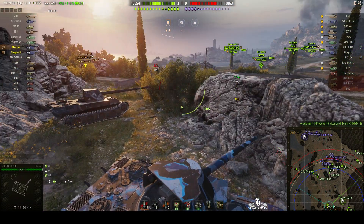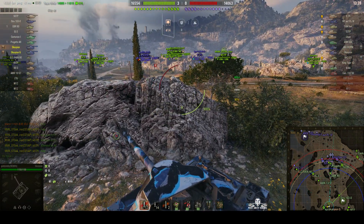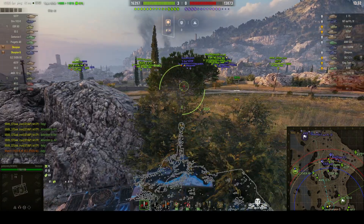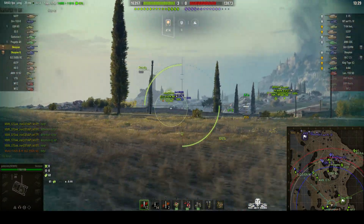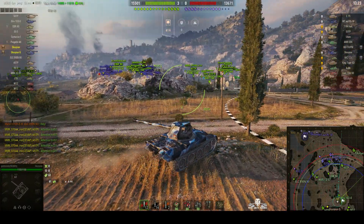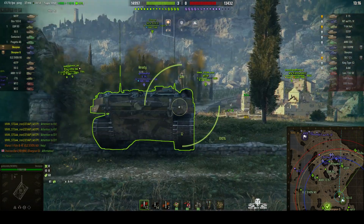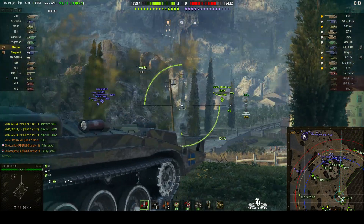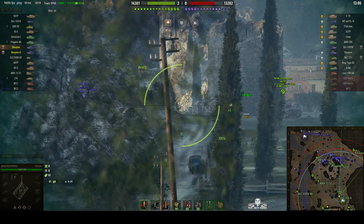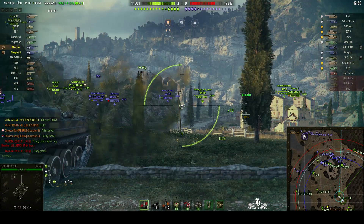That was a good shot right through the gap but unfortunately it didn't connect. Both Chosen Dark and Giddy Liddy have chosen to take different sides of this rock. The problem with firing from here is that if the enemy got on top of the hill they'd probably spot them every time they fired, drawing arty fire — and there is an enemy arty, a Lorraine 155 50. Giddy Liddy's gone over to this side for more chances at shots on enemy appearing at that gate between the tower and the castle.